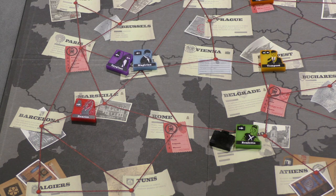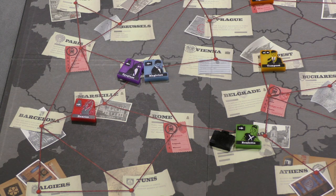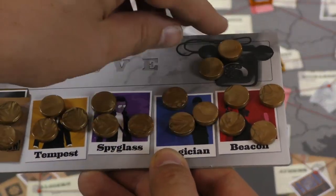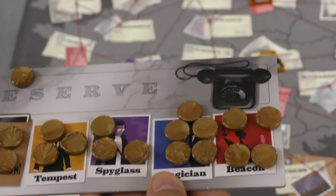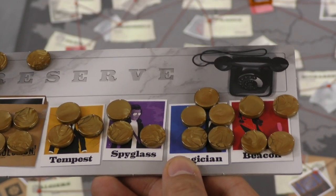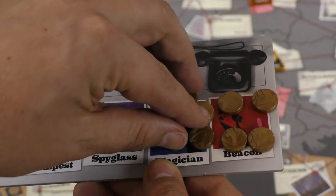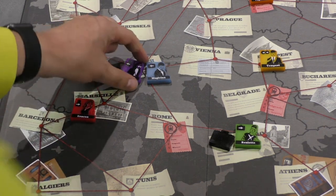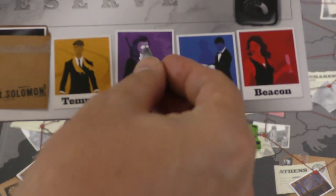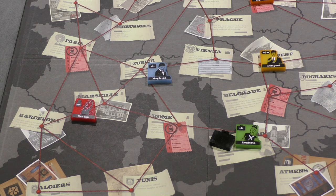The third action is burning. If you have two agents in the same spot, you can announce that one agent burns another — for example, the Magician burns the Spyglass. To do so, you need at least five coins on the Magician, which you spend permanently. People can challenge a burn too. If no one challenges you or you win the challenge, you pay five coins off the Magician and Spyglass is removed from the game — everyone places a burn token on that agent's spot as a reminder. If you had a lot of coins on a burned agent, those coins are lost.